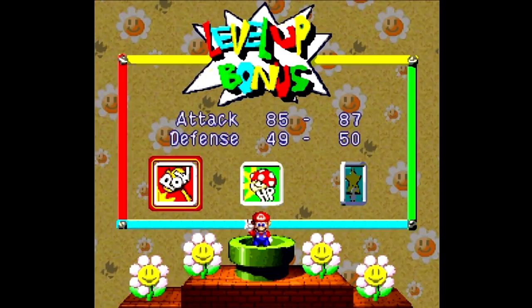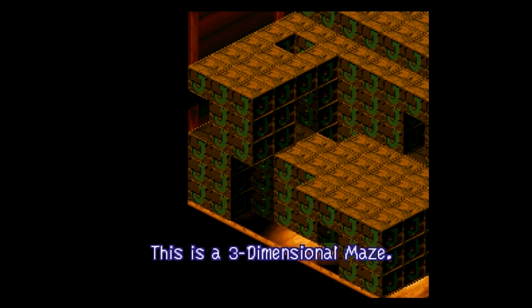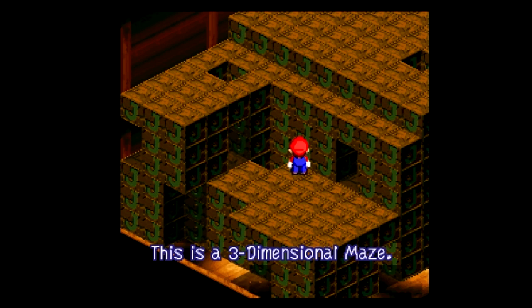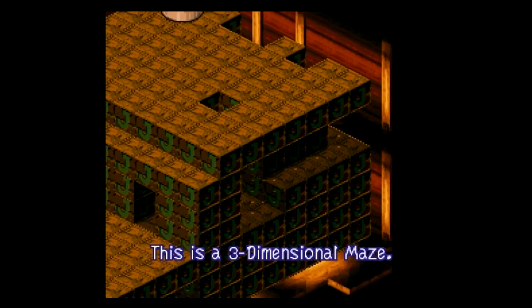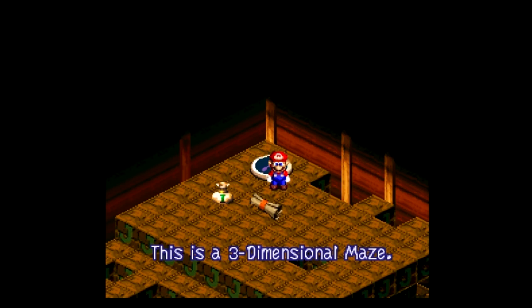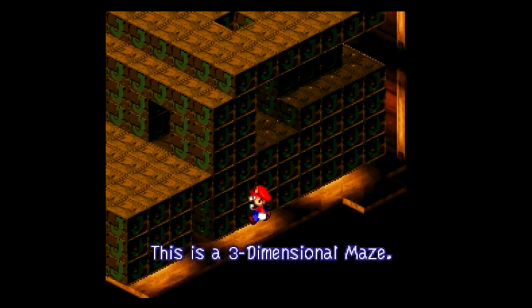After that battle, we get a level for Mario - let's go with a little more power for him. By the way, Mallow's Thunderbolt is strong enough now to kill those Greepers in one shot. The dreaded 3D maze - a lot of you guys have been dreading this part, but actually it's not that bad, especially if you have a map, which fortunately someone on GameFAQs made, and it is really nice and helpful. There's a little pit right to my left, so don't fall down there. I will provide a link to the map in the video description. Royal Syrup - two vowels in the word, and there's an S.